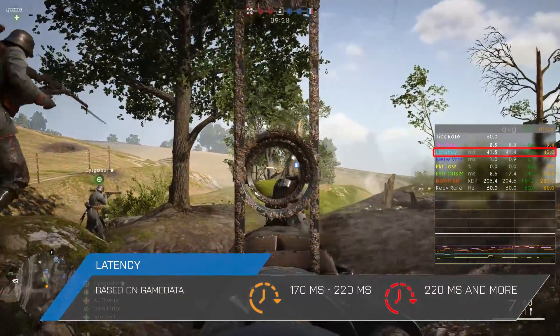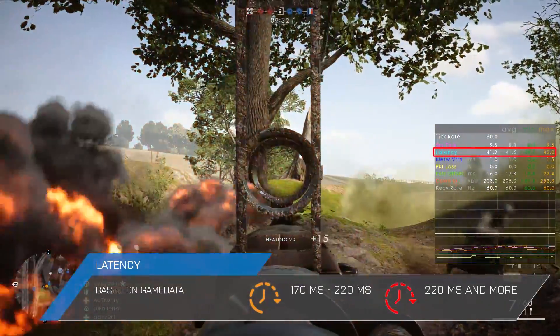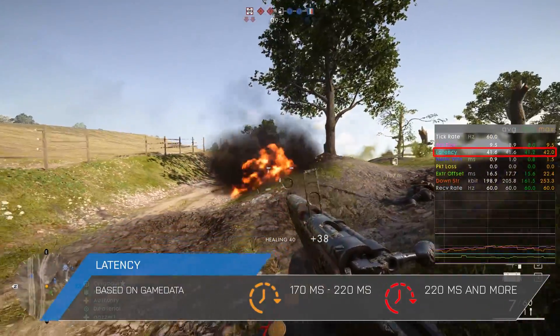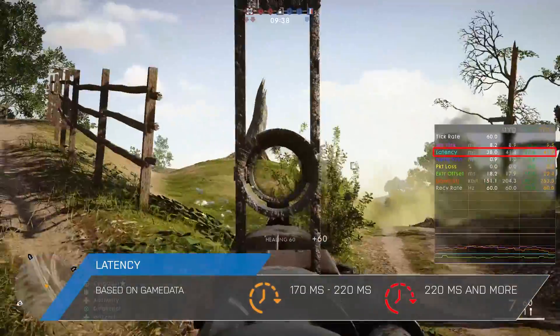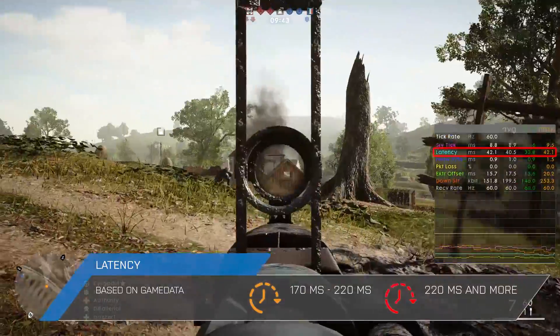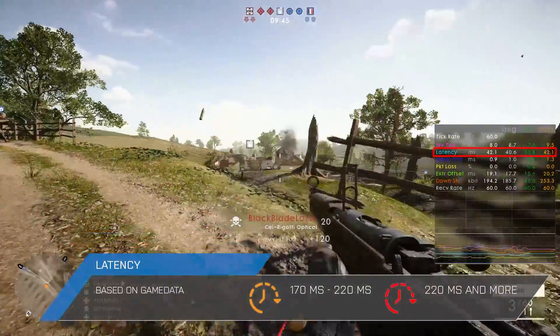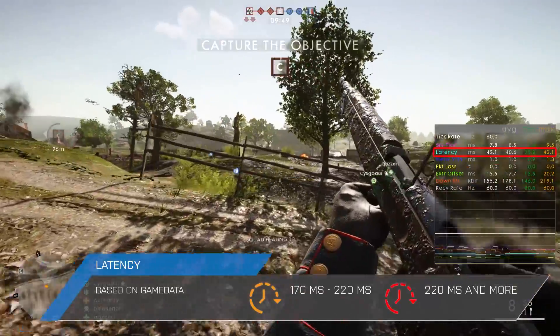While I really like that DICE uses a color code to tell you how severe the issue is, I have to say that 170ms is way too high for the yellow icon. In my opinion the yellow icon should show up at 100ms and the red one at 170ms, because these are very bad pings for a first person shooter and you will already encounter issues at 100ms.